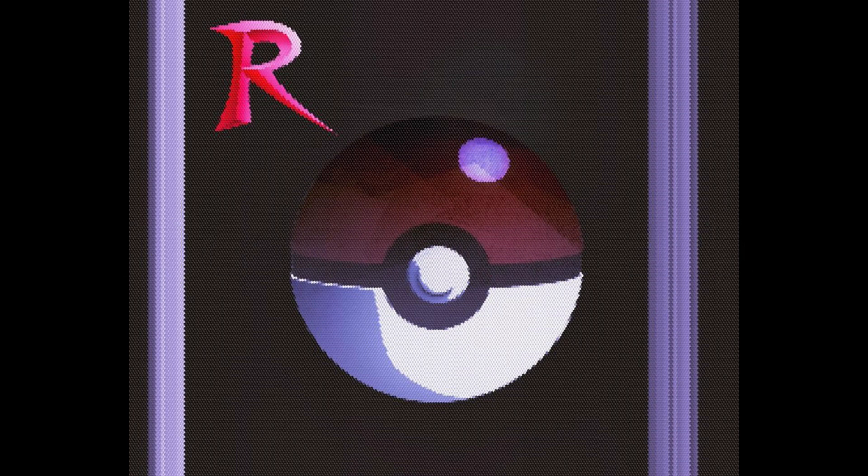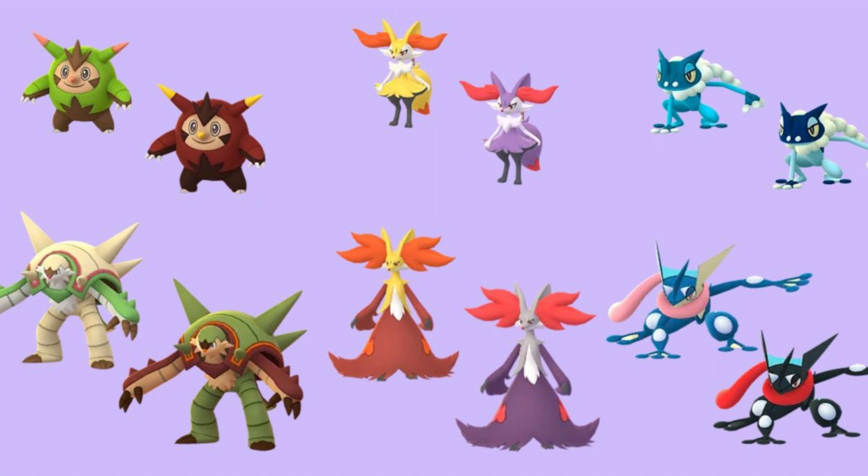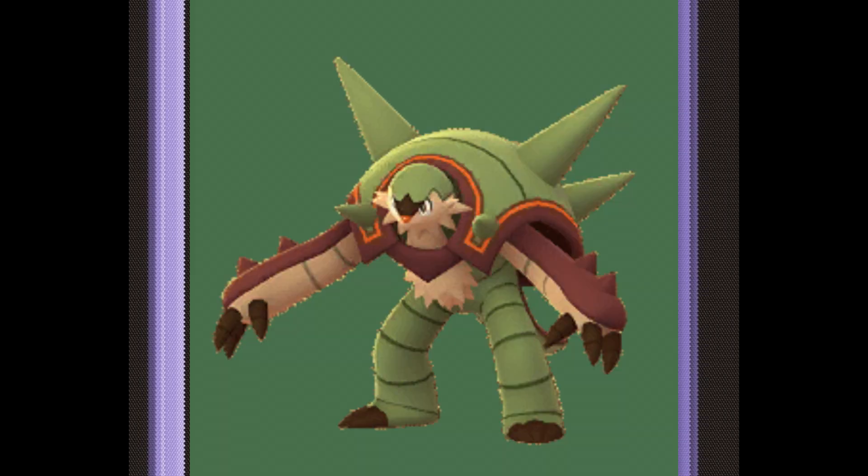Number 10. First up on this top 10 list, we have the Grass-type starter, Chespin, and its evolutionary line. I really think this Pokemon is pretty cool. Its color palette is a standard green color that you normally see in other Grass-type Pokemon in terms of their thematic. What's cool about this shiny Pokemon is that it changes its green color in its first two stages with brown and yellow accents.